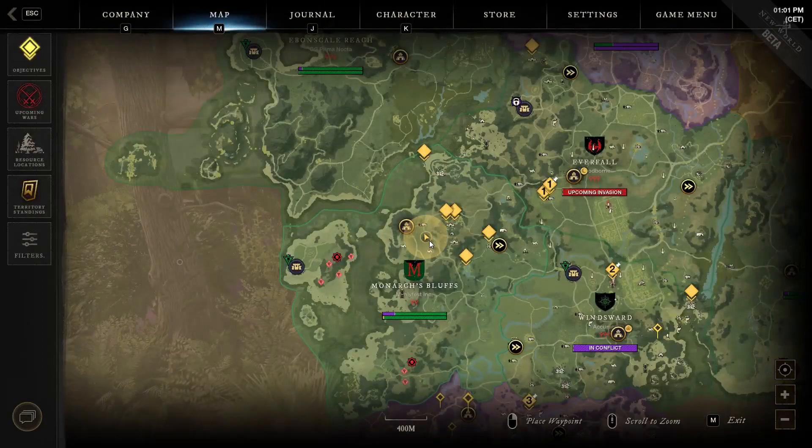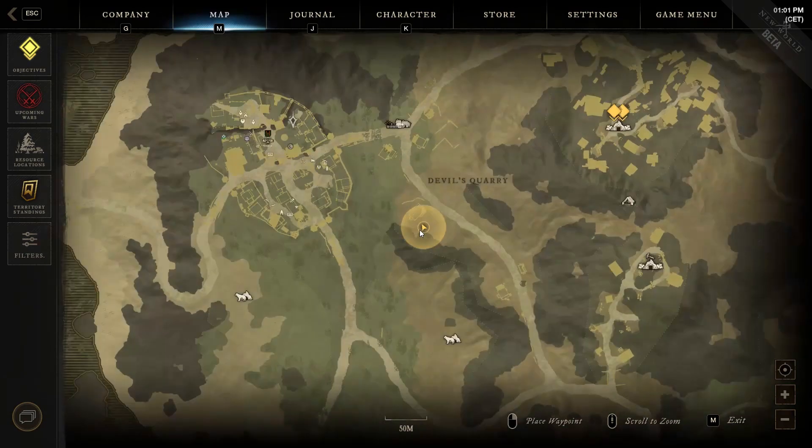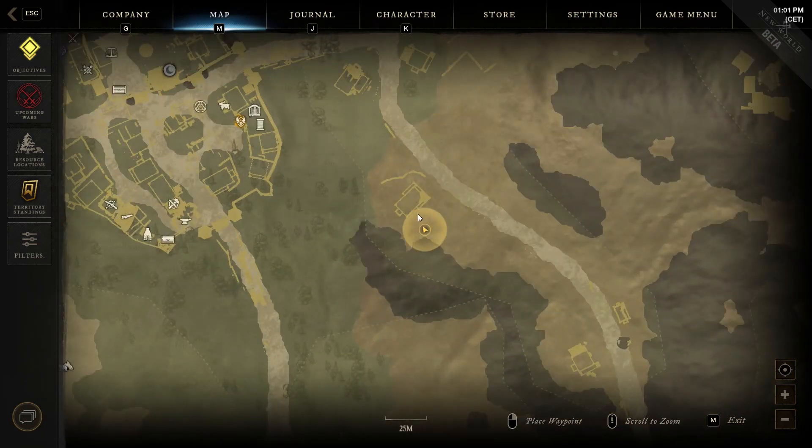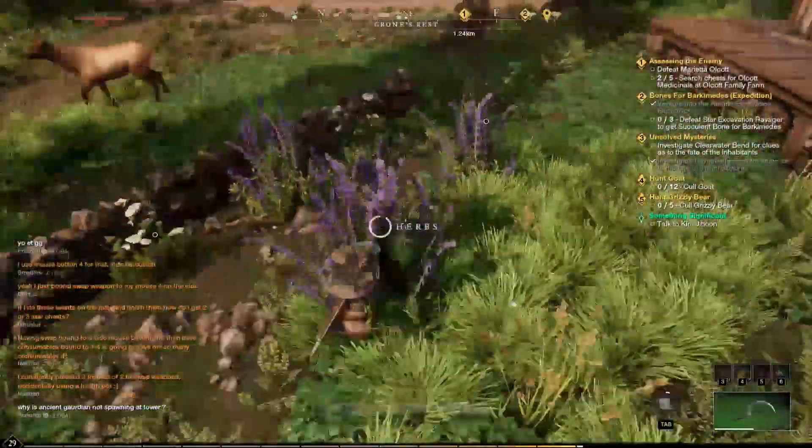The third location is also in the top middle of the region, and it requires you to get to the Devil's Quarry area, where at the beginning and above the road you can notice several buildings on the map. Around this house you can find two pockets of herbs to harvest.